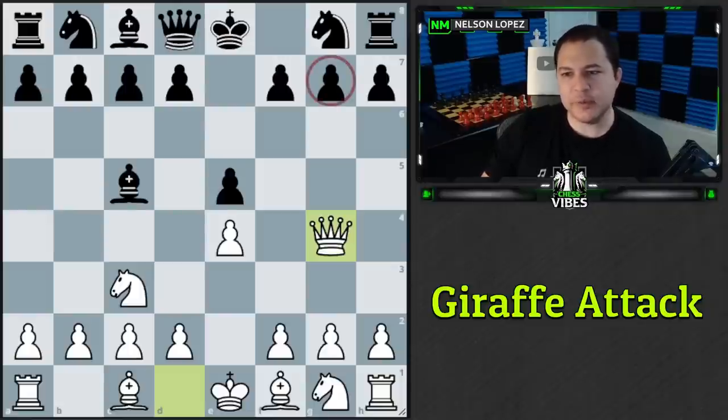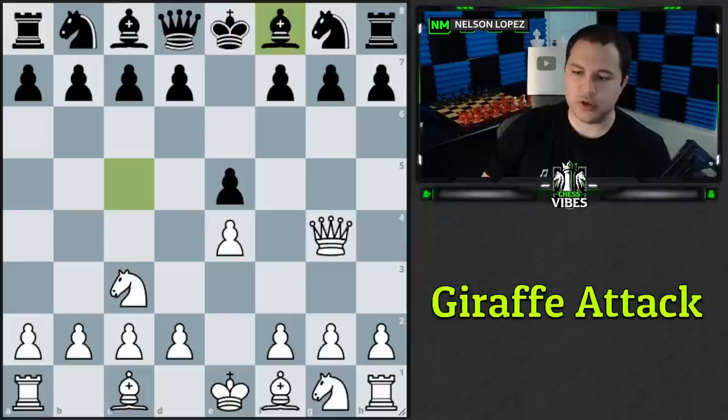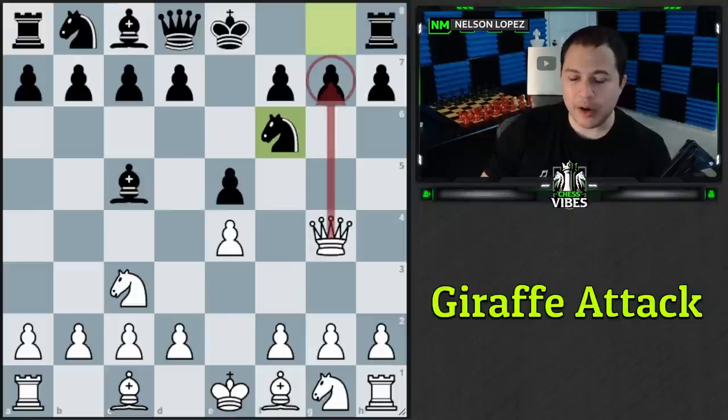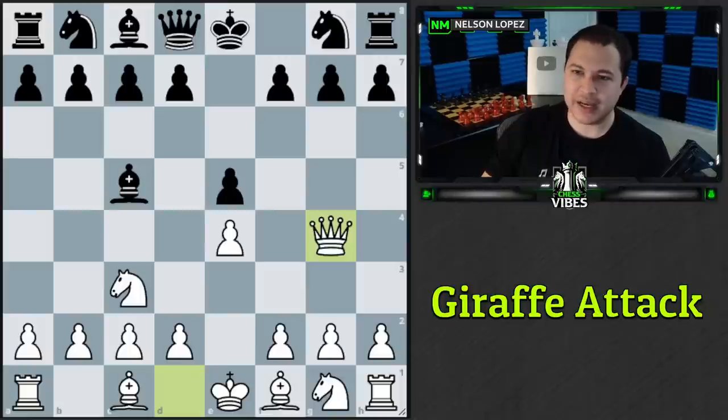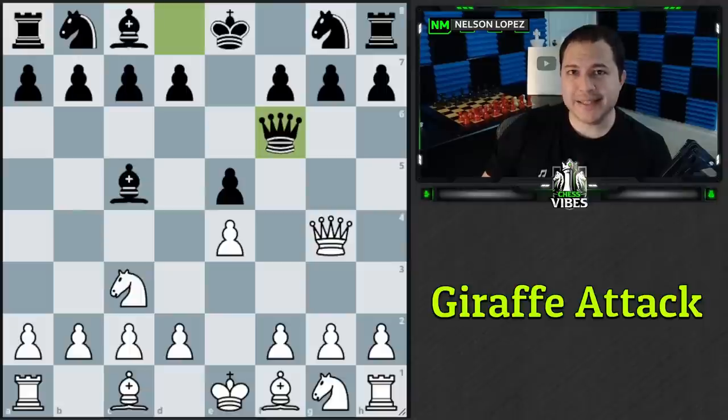It's not easy for black to defend the g7 pawn. Bishop to f8 will defend it, but that's a really absurd move to come right back where you started. You can play knight f6 and gambit the pawn, but that's very risky if black is unprepared. The vast majority of players play the logical queen to f6, which brings the queen out, threatens a near-checkmate, and defends their pawn.